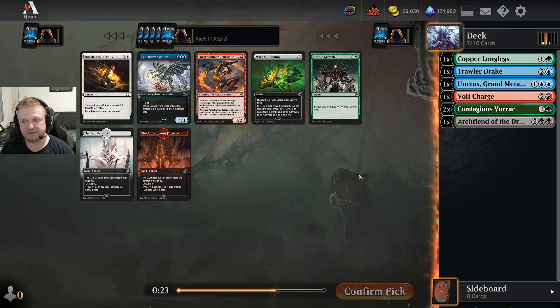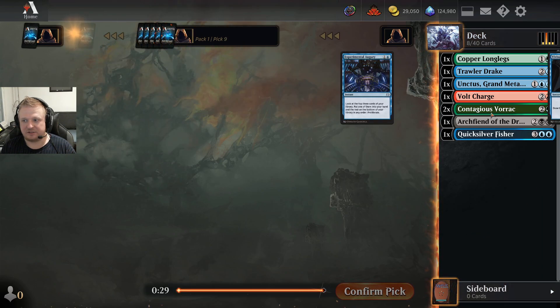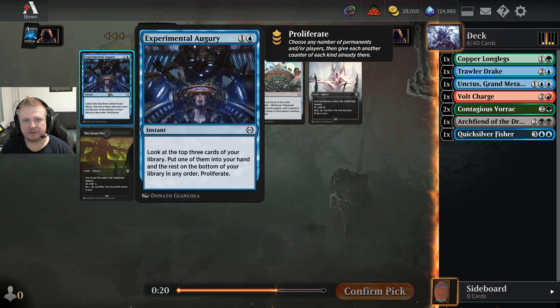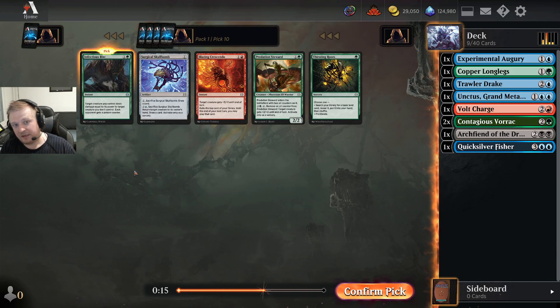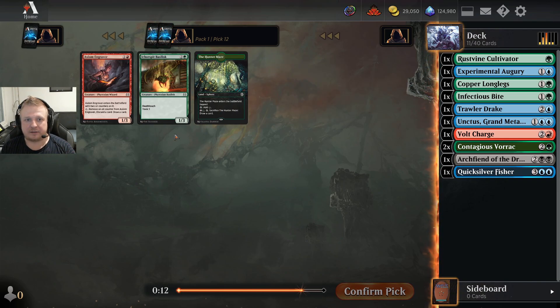I have one good black, one good red, nothing white. There are blue cards you'd run in a blue deck. With double Vorak I might even take the five-drop blue card — it's easier to get the fifth mana with that. There are a couple of cards that proliferate, which work very well with the Trollerdrake. There's an Infectious Bite here — very good green card, and it's super late in the pack.